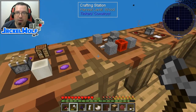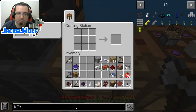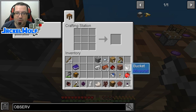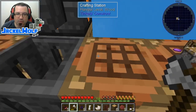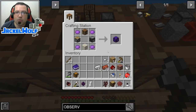So what we're going to do is come back over here. We're going to need to make ourselves an observer. To do that, we're going to need three more pieces of cobblestone - give me one second. So I went and grabbed a little bit more cobblestone. To make an observer, it is that piece of nether quartz, two pieces of redstone and six cobblestone. We're going to take the observer, come over here, place it in a crafting station - and that gets us our auto crafter.